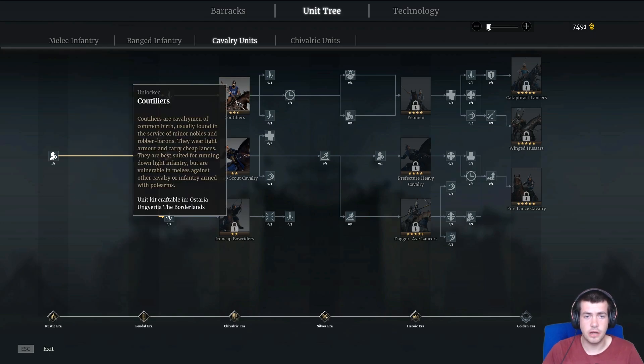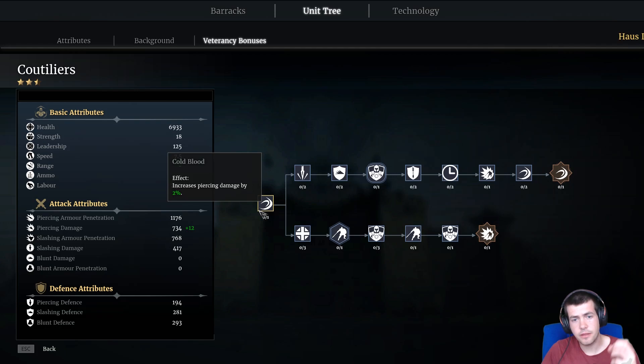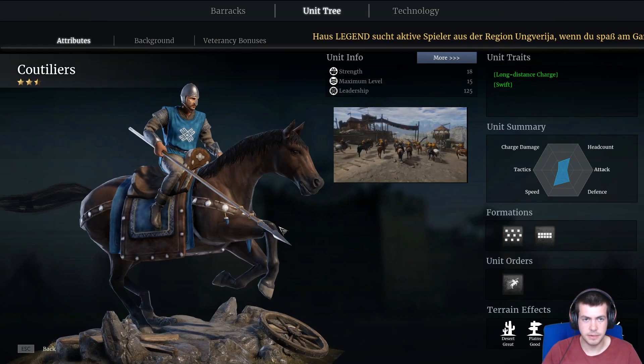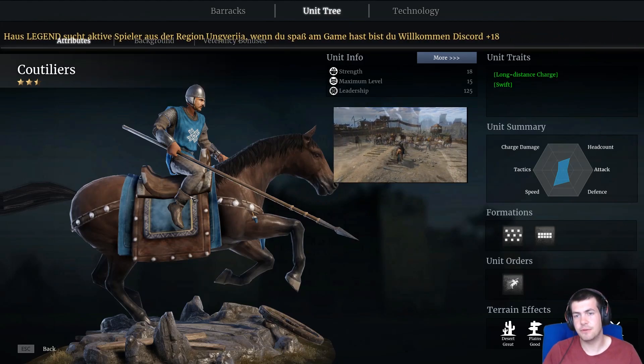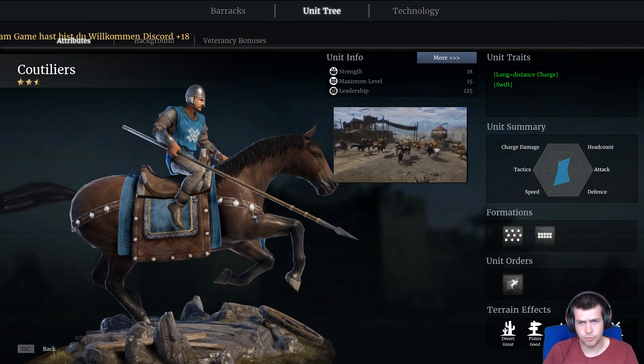Since then I've unlocked the Courteliers, which are the Astarian versions, and they do start off with a charge. You can see they start off with a charge ability, plus they're much more lance-based cavalry, which is obviously better when you're trying to get charges. So these guys seem to be vastly improved.